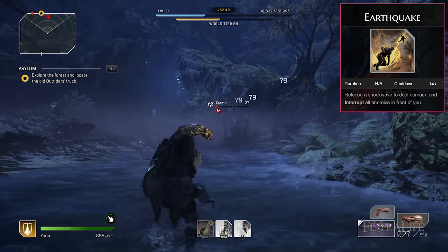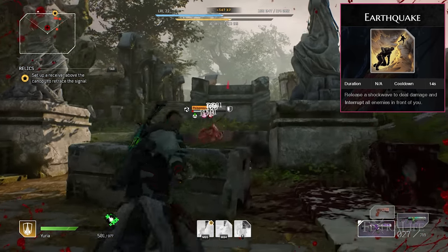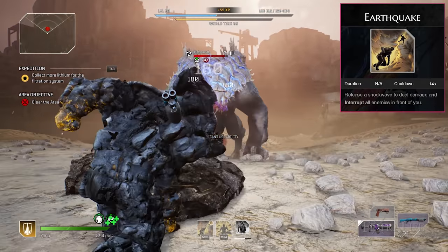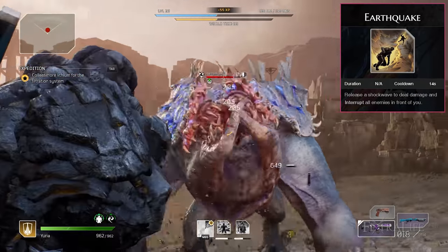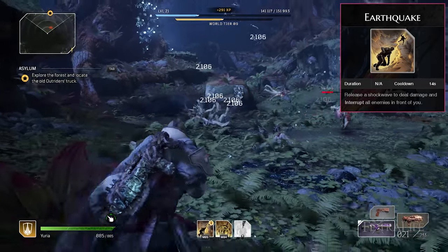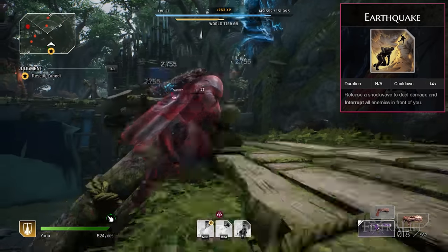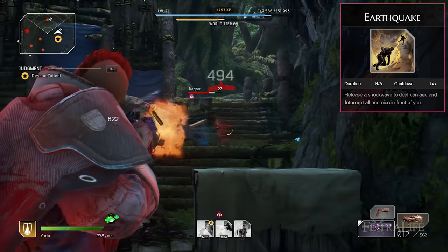Earthquake: This skill is just downright nasty and if you have the correct mods and good anomaly power, it will hold up just fine throughout the game. It can often one-shot enemies or finish off enemies weakened by Reflect Bullets. Use it to kill enemies dug into cover, harder-to-kill enemies that charge you, or swarms of smaller enemies. It is also very effective at interrupting bosses and can wipe out flying enemies with a bit of practice.